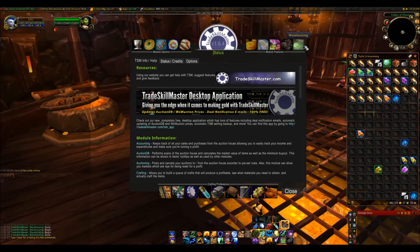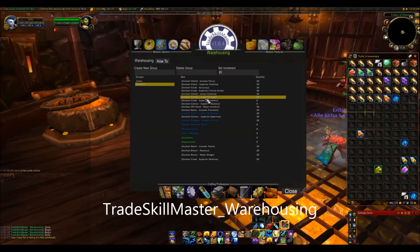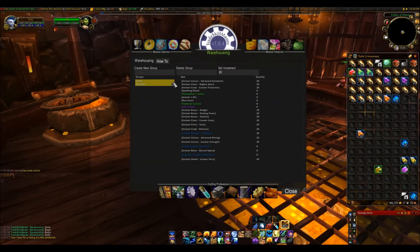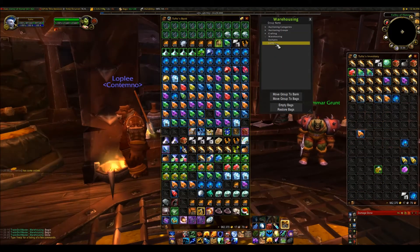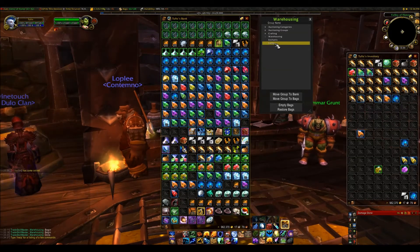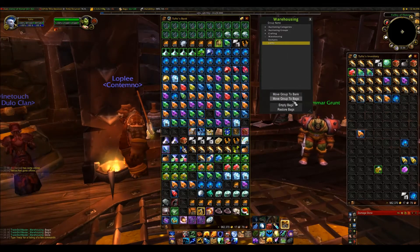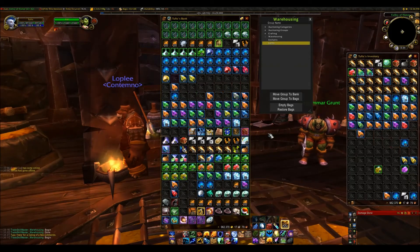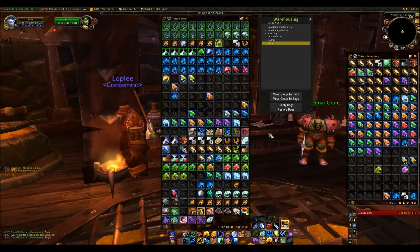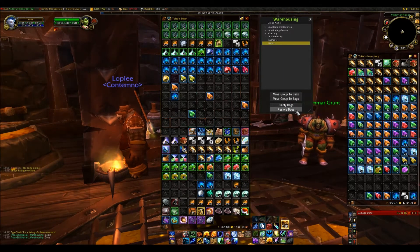The last TSM module I want to talk about is Warehousing. Warehousing is to do with storage — it allows you to set up groups depending on what items are in your bags, and with these groups you can withdraw or deposit them from your bank or guild bank. For example, I've made a group called Gems with all my known gem recipes for Mists of Pandaria. If my bank is full of gems I can click on my gems group, click move the group to my bags, and it will do so. You can also empty your whole bag into your bank and then restore it back again — it remembers what you deposited and really speeds things up.